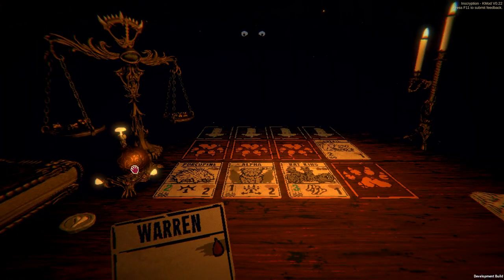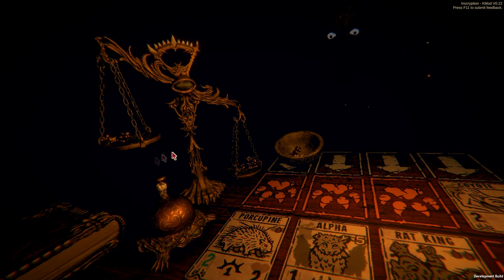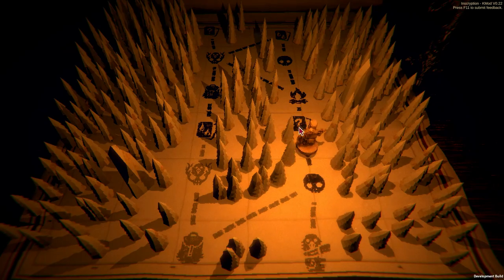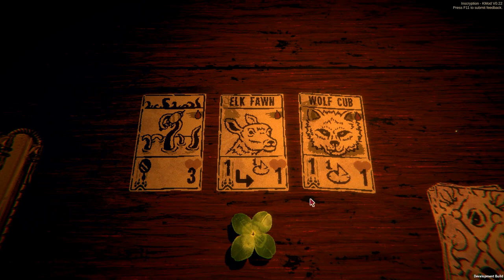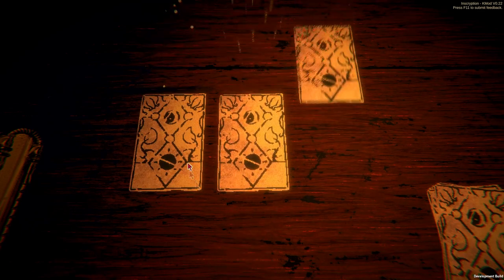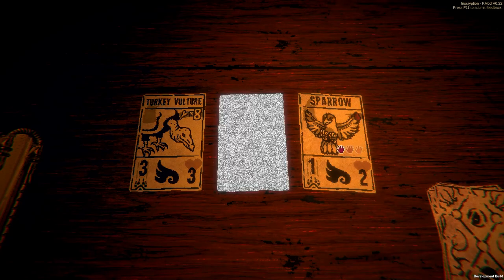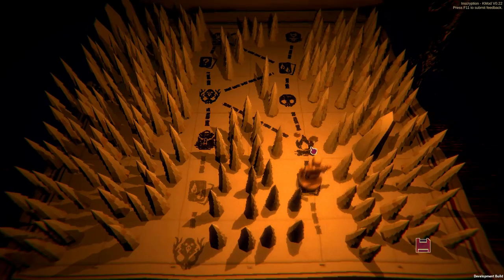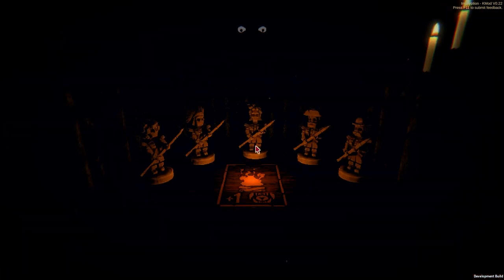I'm always really hesitant to use my items, mainly just because I never know when I'm going to need them, and if I squander them when I needed them, then I'm in a bad spot. Fawn or a Wolf Cub. I'm going to grab the Missing No card now. I forget what it does, and that's probably fine.